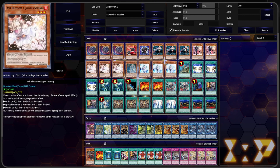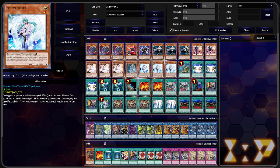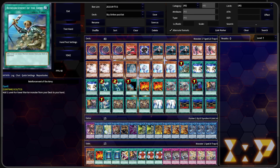Then we have our hand traps: Triple Ash Blossom, one Ghost Mourner and Moonlit Shell in order to get those pesky Rescue Ace players. And Triple Effect Veiler to round out the hand traps. Then we have one Rhoda, which searches both Rose and Rey — it's a spell card, so we're trying to get as many of those spell cards that just replace themselves.